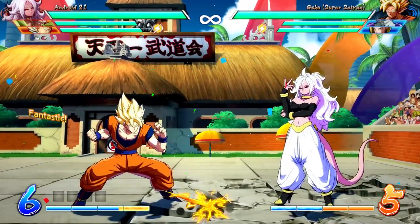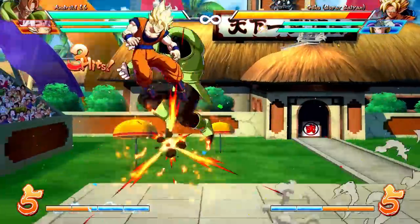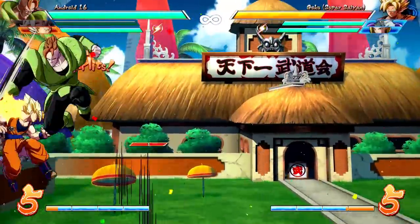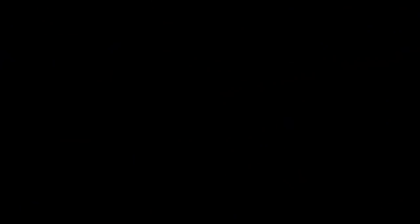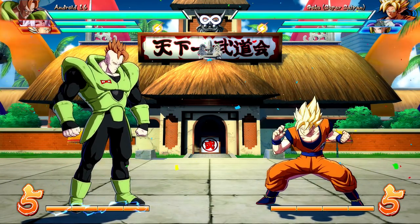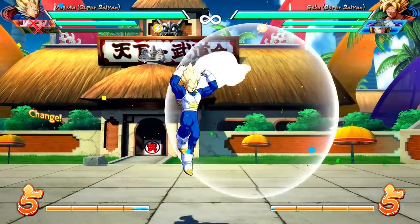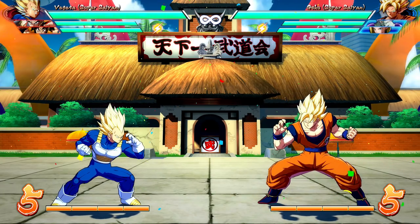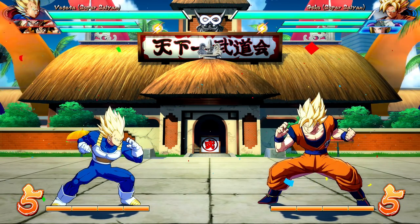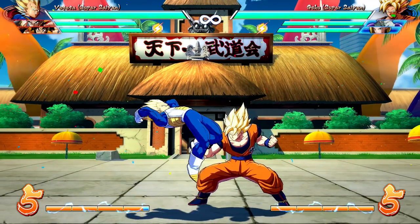Now, not everyone has a style of move like that. Android 16 is another case where he has the move, so he can just do that as easily and then have someone else help him re-combo. Not every character is going to have it — off the top of my head, Vegeta Blue has a dunk, Majin Buu also has something like that — but not every character is going to have that, so let's use Vegeta now as our new base. In this situation, Vegeta is more of our everyman.